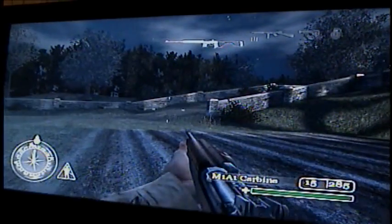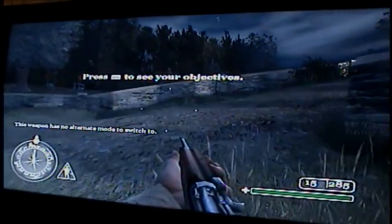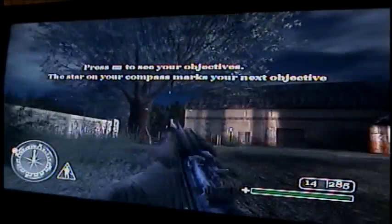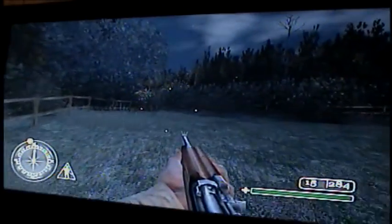Hello everybody, this is essentially the first mission for Call of Duty Classic. You're going to want to start out here. There's a guy up here by this tree. You can take him out whatever way you want to — you can shoot him, pistol, gun, knife, or you can hit him with the butt of your gun. Whatever you prefer.